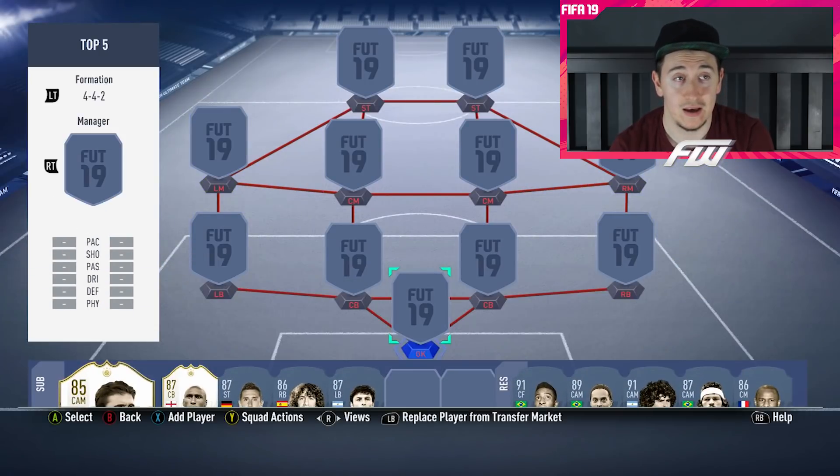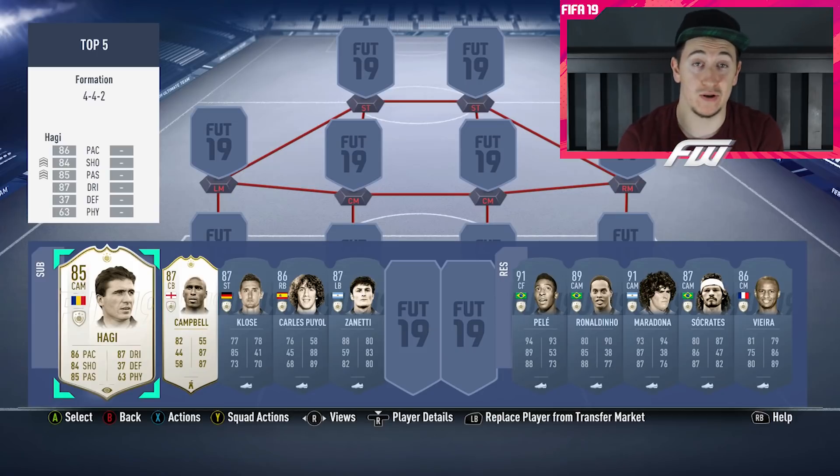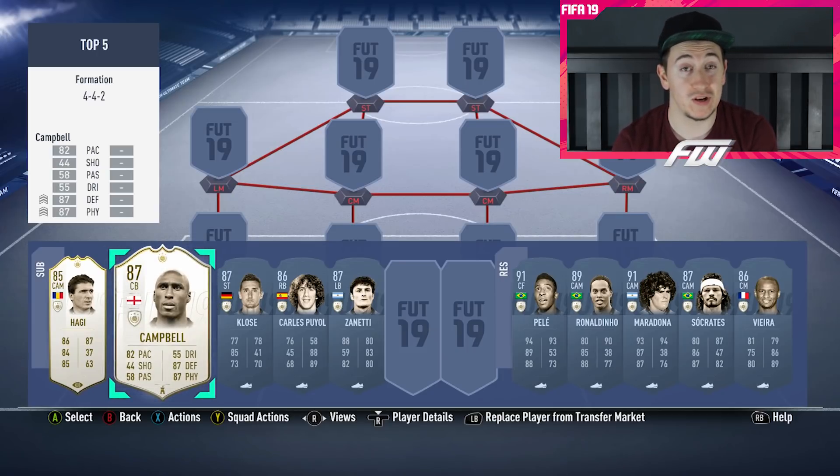Here we can see the ones I want to avoid. Obviously, I don't want to get Haji again — that would just be the worst thing that could happen because it would be totally unusable. I'd have to just whack him into one of those 100k SBC packs and probably get absolutely nothing. All that hard work, totally gone. Getting the baby icon version of Sol Campbell would be a bit rubbish as well, even though I could use him as one in my fitness squad alongside my main Sol Campbell. I don't really want Sol Campbell again — that would be pretty rubbish.